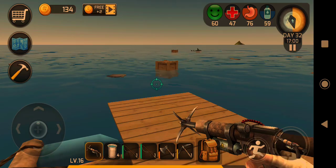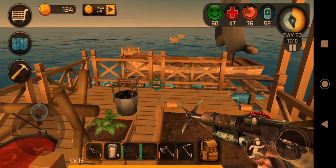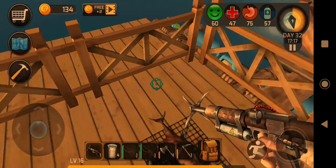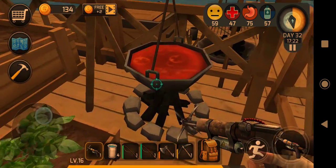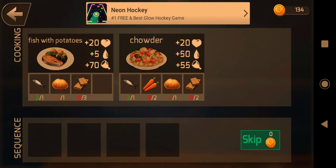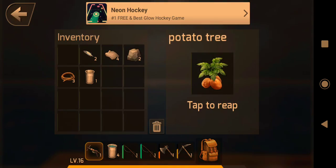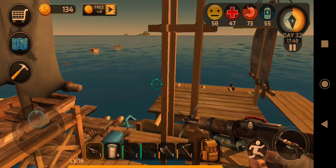Now we've got some food, some fish. Just going to see if we can put it on the floor. Okay, so that fish is on the floor. That's good. We need wood, we need potatoes. We do not have potatoes. It's really strange.